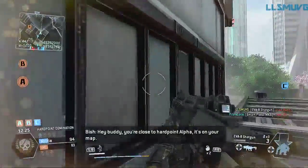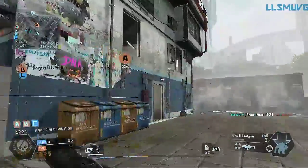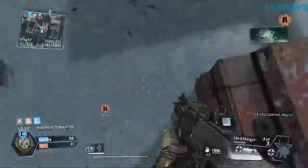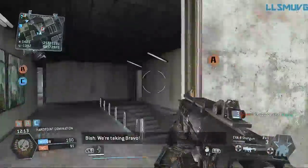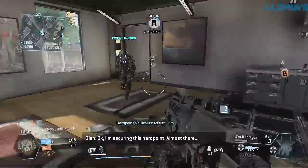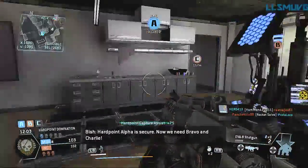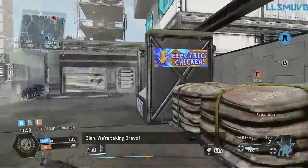Hey buddy, you're close to hardpoint Alpha — it's on your map. We got Charlie. We're taking Bravo. I'm securing this hardpoint. Almost there. Hardpoint Alpha is secure. Now we need Bravo and Charlie. We're taking Bravo.